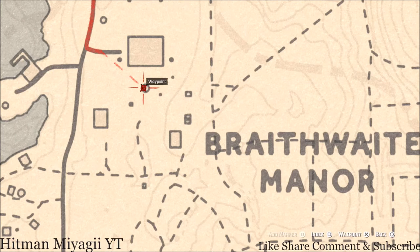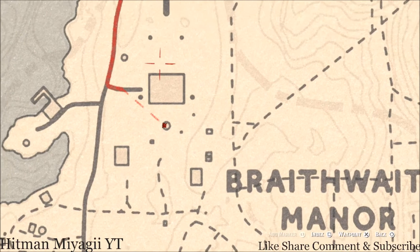Inside Braithwaite Manor, before you go in, there's a tarot card right here on this little fountain or water basin — it's a Knight of Wands. Inside the house there are two things: upstairs there's a cherry wood comb family heirloom, in one of the rooms in a chest at the foot of the bed. And downstairs on the ground floor dinner table there's a London Dry Gin antique alcohol bottle.